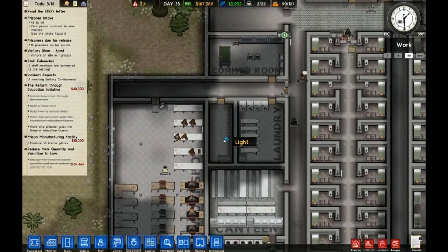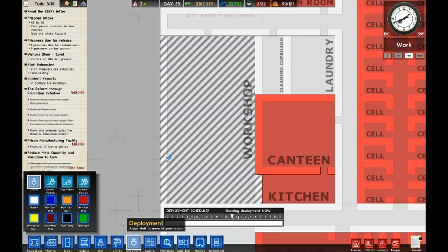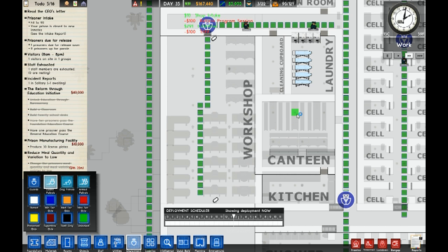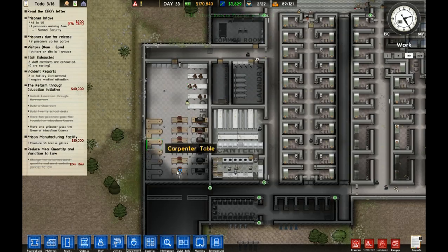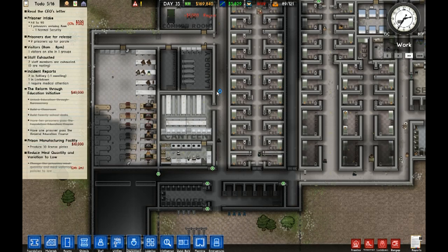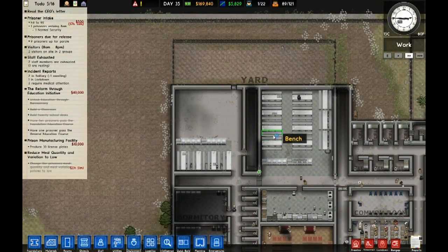Here we go. We'll get a guy to patrol up here into the cleaning cupboard and down in here to the workshop. Let's just have you patrol just in here.